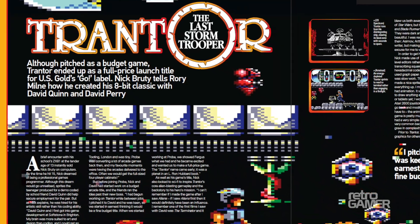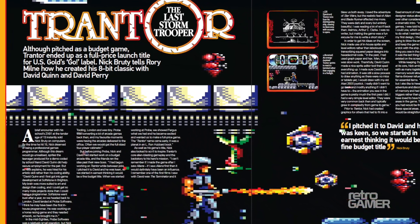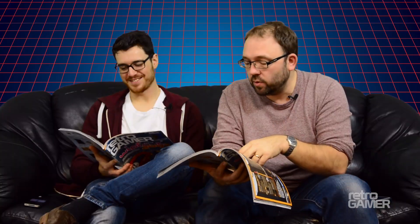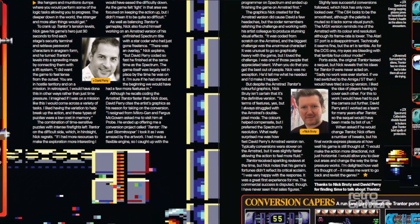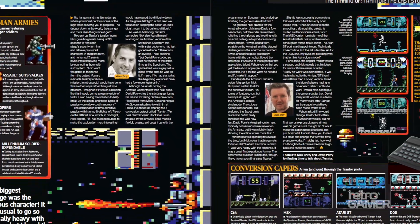This turned out really well — Trantor: The Last Stormtrooper. It's a game I'm familiar with; I used to own it on the Amstrad. It's quite hard but it's a really slick run-and-gun, heavily inspired by Aliens. David Perry did the Amstrad coding and Nick Broady came up with the original design. David Perry, as you probably know, recently sold his company Gaikai to Sony for loads of money. It's always good when you can cover some of the cooler 8-bit games, more so if they're ones you used to play as a kid.